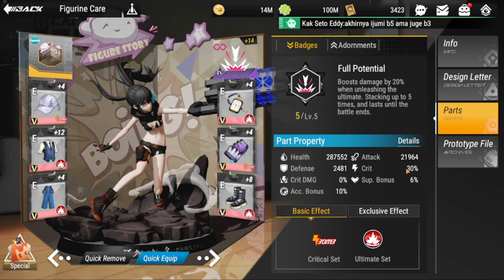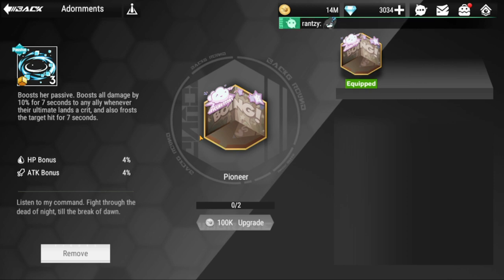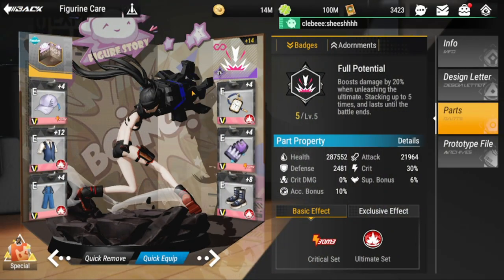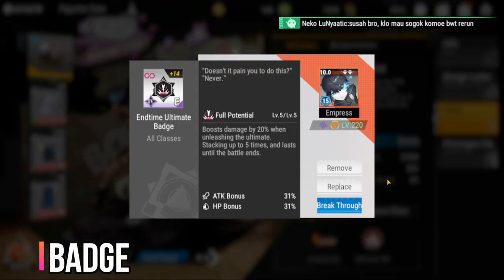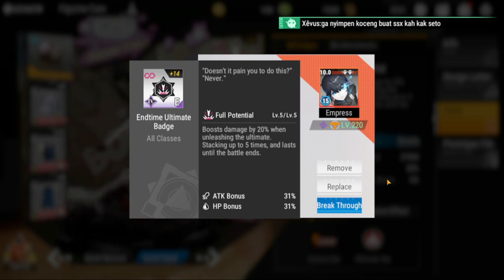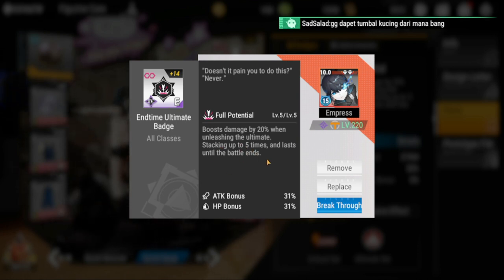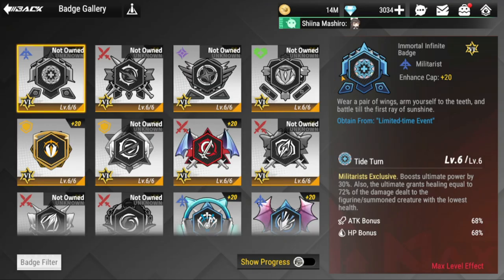Moving on to the adornment: I got this one during the event on the way to getting Dead Master — you can pick it up along that route. For her badge, I'm temporarily using the End Time Ultimate Badge, which boosts damage by 20% when unleashing the ultimate, stacking up to five times and lasting until the battle ends.